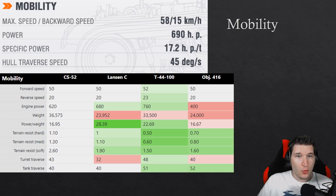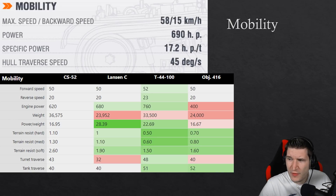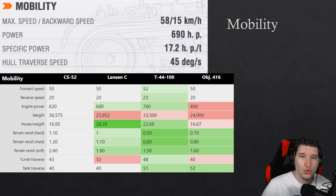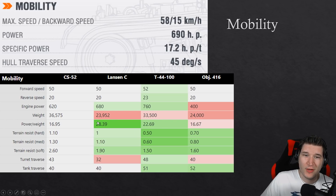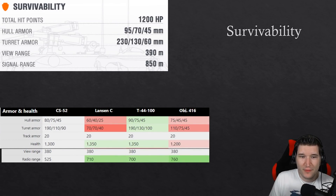The CS-52 mobility is very good — I've been playing it quite a bit with around 45 games on it. The mobility of this tank being a little bit faster with a slightly better HP per ton ratio feels great; it's very convenient to use. 45 degrees per second hull traverse is fair and square — not as good as the T44-100 and Object 416, those are still the Russian hover mats, but it will work pretty decently.